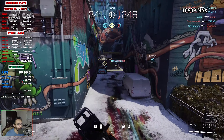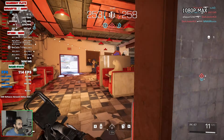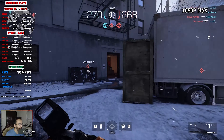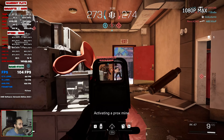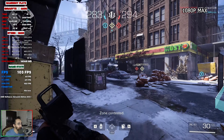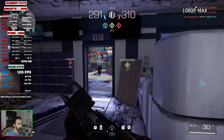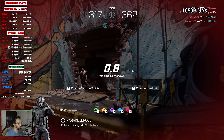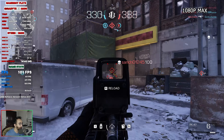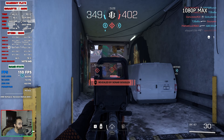I killed a guy and I'm trying to frag out in this match. I'm getting 100 FPS most of the time. I died to someone, which was rough, but we're maintaining around 100 FPS consistently. The frame time graph looks clean with no major hitches. When things get more intensive on screen, I see some drops into the 90s, which is still very good performance.